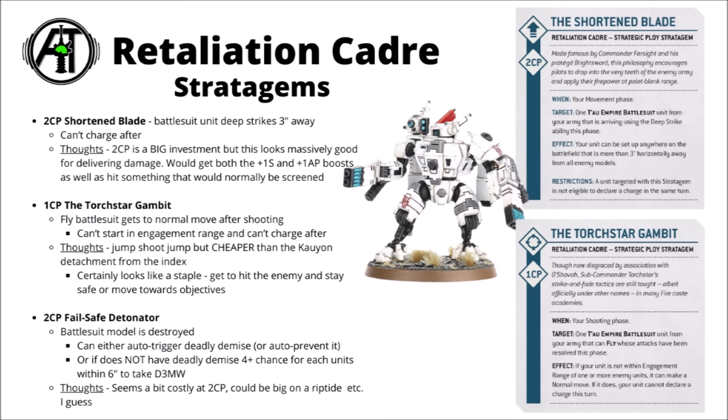For one CP there's the Torchstar Gambit — classic Tau style jump-shoot-jump shenanigans. Any battle suit with a fly keyword gets to normal move after shooting, so you could have Crisis suits jump out, shoot something, and then move back to safety behind terrain. You can't charge after that and you can't do it if you start in engagement range, but again that one's a really powerful one — being able to move out, shoot, and then hide again is going to be big on really powerful battle suit units. This one's cheaper than the equivalent Kauyon stratagem it replaced, and I certainly think it will be a staple.